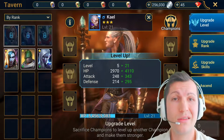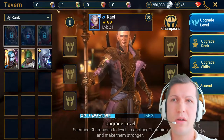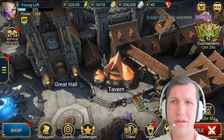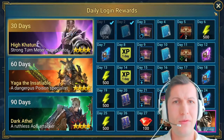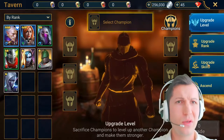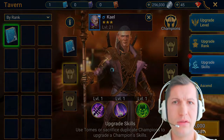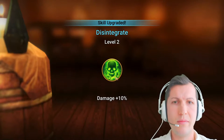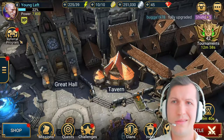Okay let's go back. Daily login rewards, collect. Rare skill tome - okay, upgrade. Oh nice, damage plus 10, Disintegrate - that's awesome!